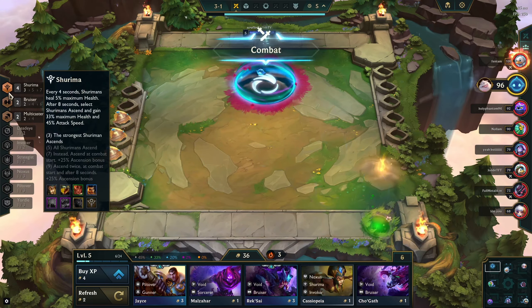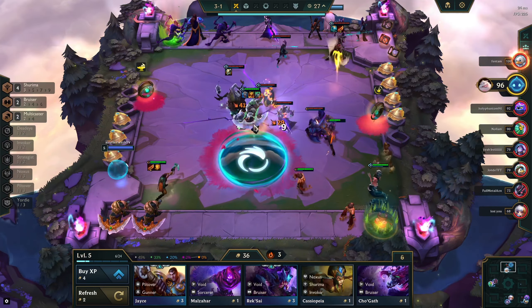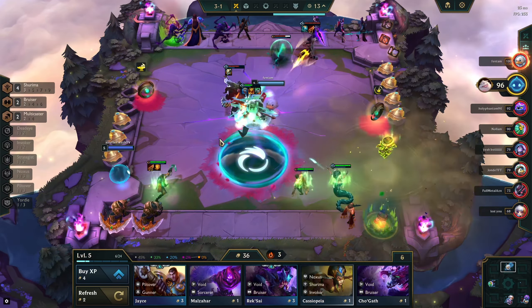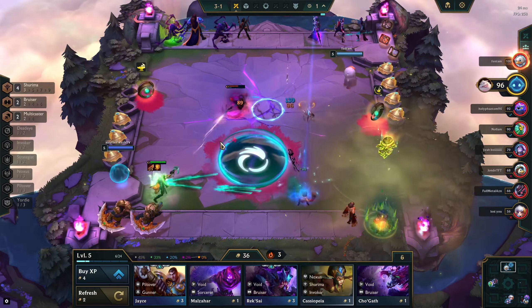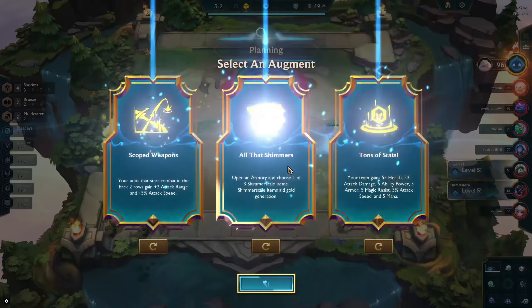Slamming the Rageblade on Akshon because we know we want to put it on Azir. If you want to play Shurima, it is a really item-dependent and augment-dependent comp. It's not as flexible as Shadow Isles or some of the other comps where you can just run whatever you want.